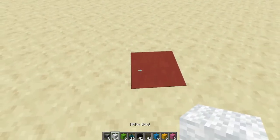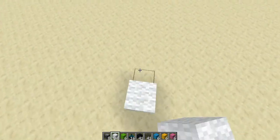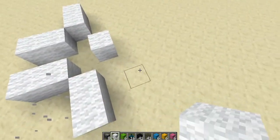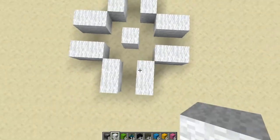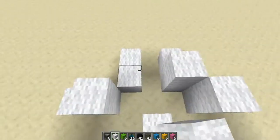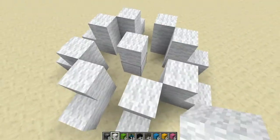First thing you want to do is grab your white wool and place one white wool in the middle. Then come off the sides and place down two pieces of wool on each side — two more, two more, two more, and two more like this — so you get this type of cross shape. Then come off one here and one here, going around building kind of like a pyramid shape. You just want these L shapes all around with a pillar in the middle.